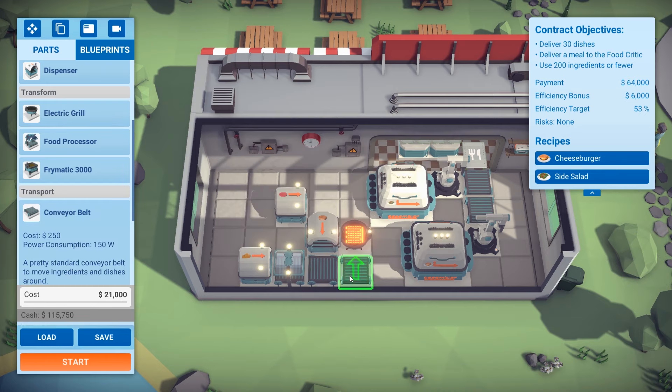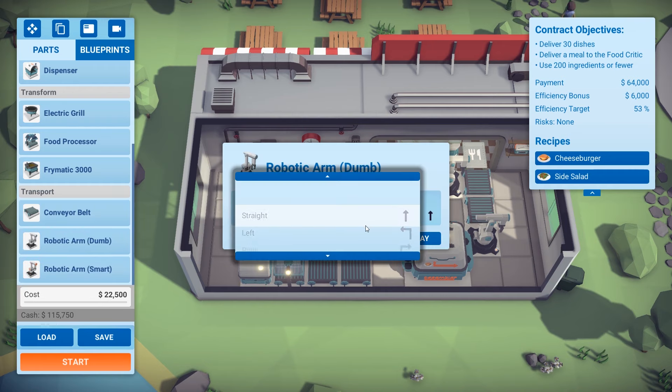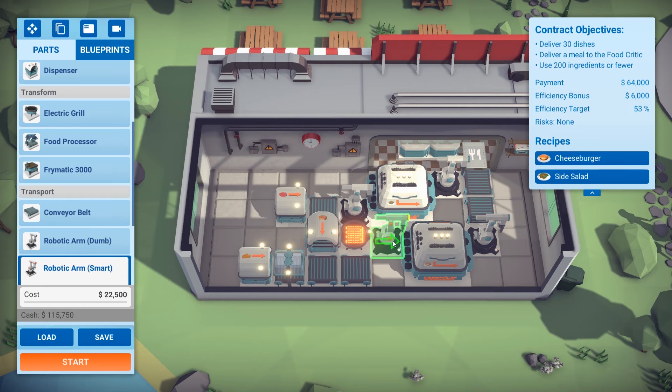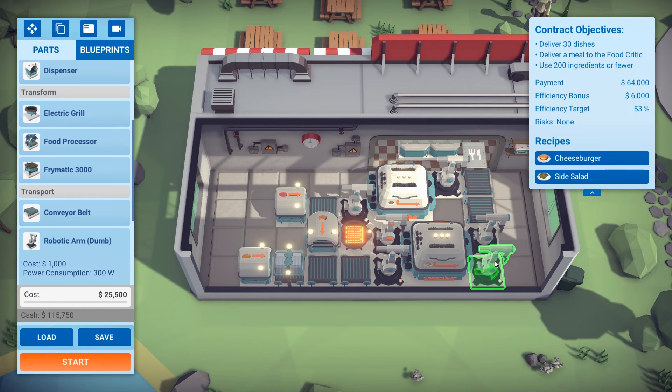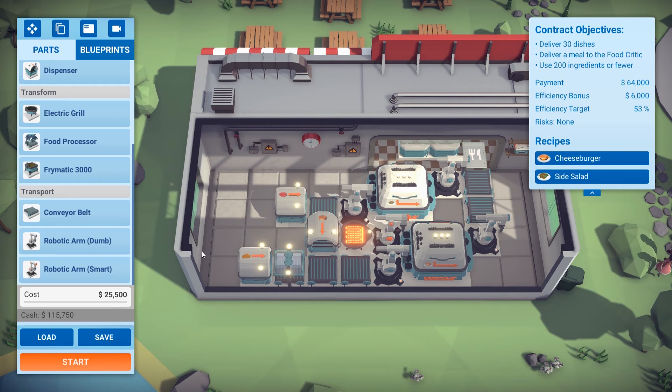Then we'll just use conveyor belts, and we need a robotic arm. We need a smart robotic arm — the smart robotic arm will basically filter out the items. We don't want it taking raw patties off the grill as soon as they're put there, so we need a cooked patty filter so it'll only take the cooked ones out. That's the basics of a cheeseburger: we've got cheese, patties, and a bun.